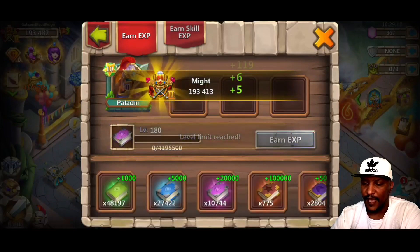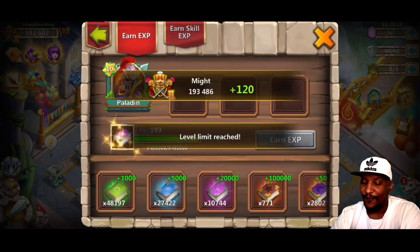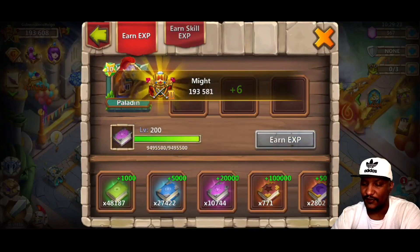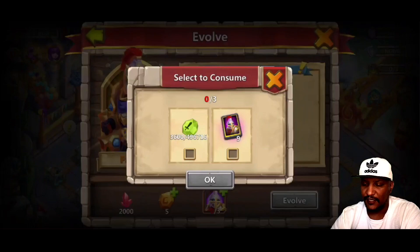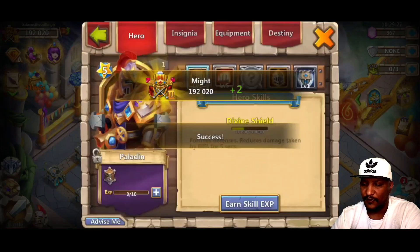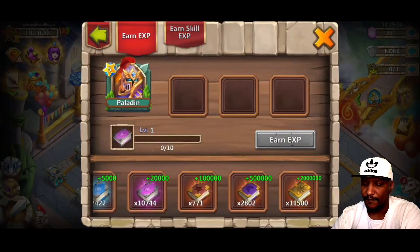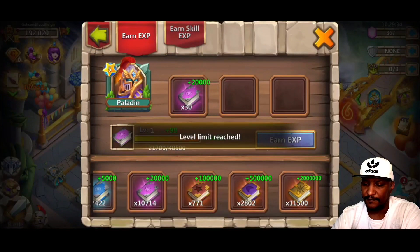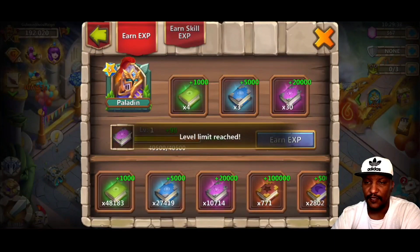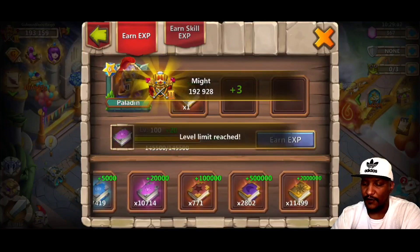It doesn't really take that long. If we end up not getting anything good out of it, then it kind of doesn't work out so good for you. But we can see now we've got a couple more duplicates of him. So now we have them double evolved and we just have to take a couple seconds here to bring them back up. Give them a couple of these, not too hard. Now we already have them at level 6.